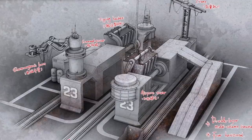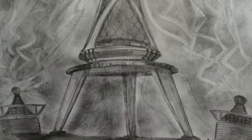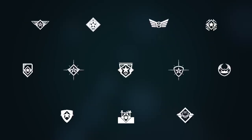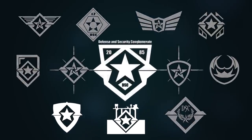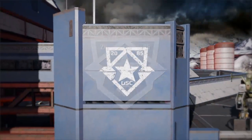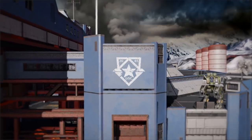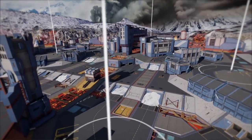We ran two creativity competitions: the first to find a concept of the map landmark that will be positioned in its key area, and the second to choose a DSC logo. We received dozens of amazing artworks, and their authors received their well-earned prizes. However, only one concept would make it into the game. Our art department jury looked for a landmark object that not only would look great, but also would fit within the map perfectly.